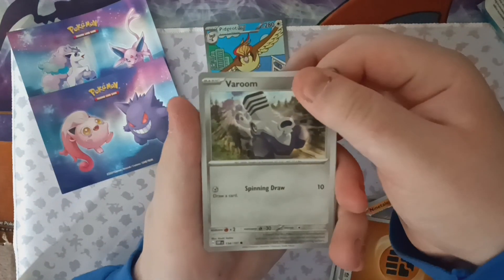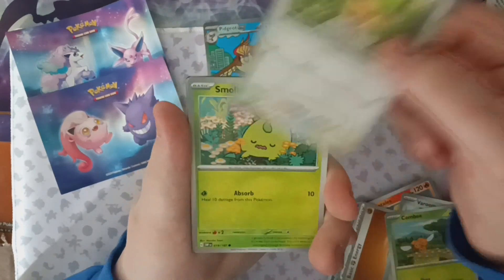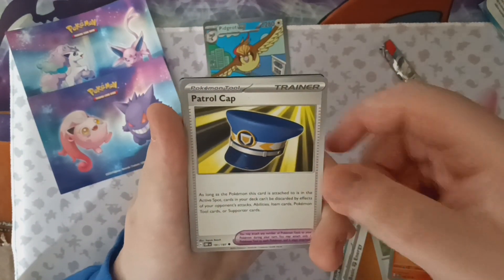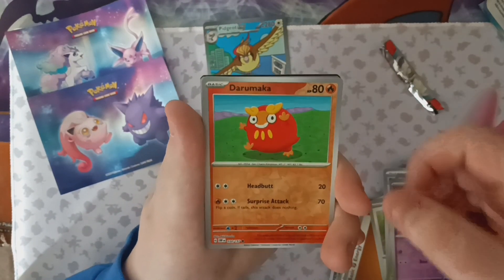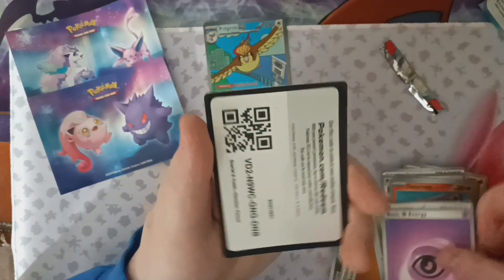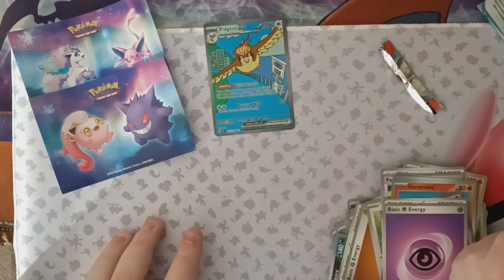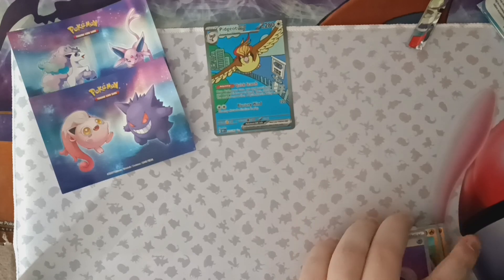Here we go, last pack for part one. Varoom, Combee, Pidgey, Smoliv taking a nap, Chandelure, Patrol Cap, Bellossom, a Spoink Reverse, a Darumaka Reverse, and a Claydol Hollow, a Psychic Energy, and a code. So part one's pretty good — we got some cool stickers and a Pidgeot Art Rare. Thanks for checking out part one. We're going to cut over to part two right now.